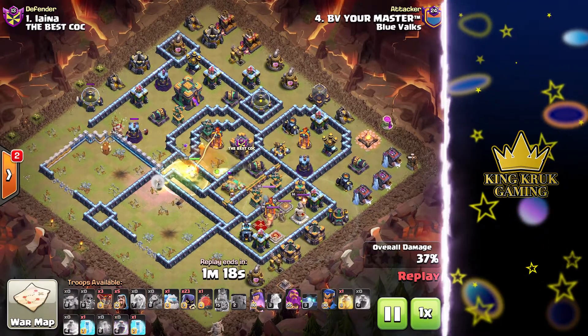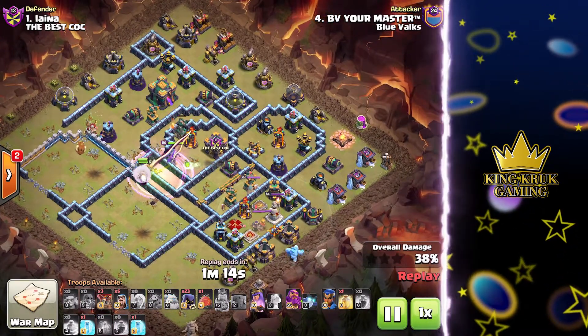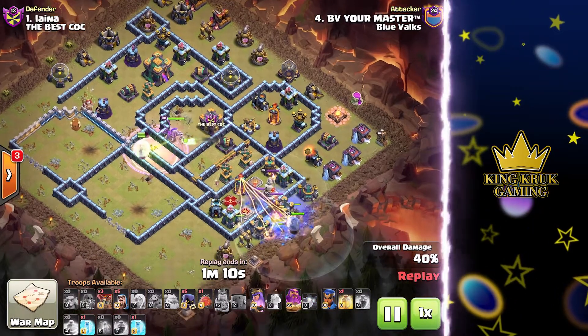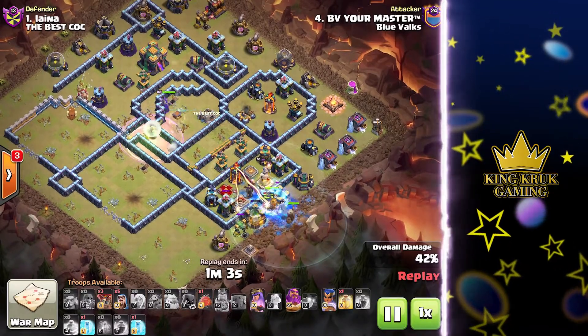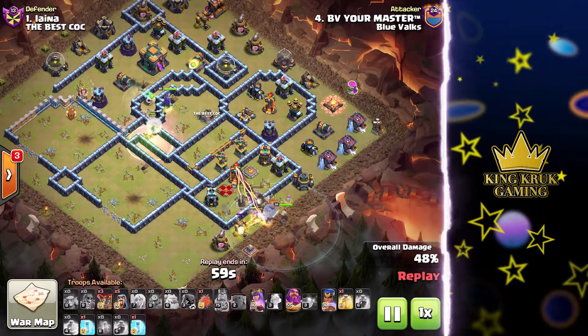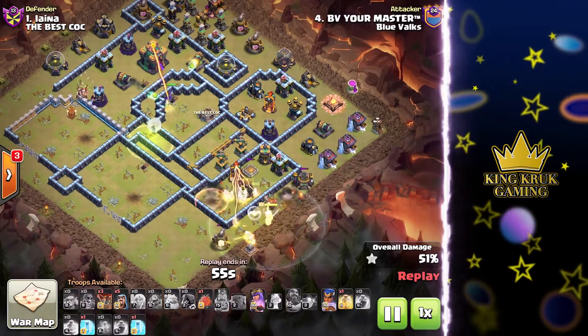It's a great use of the jump spell because once he gets rid of the scatter shot he will target that multi inferno, and here comes the mass army of headhunters. He freezes the heroes and has the warden behind them. He dropped a total of 23 headhunters. There's a lot of DPS here so he probably wants to use the warden ability early on — and there it goes. The headhunters will chew through the heroes but they do have to deal with a multi inferno.